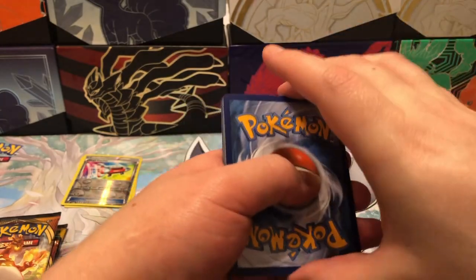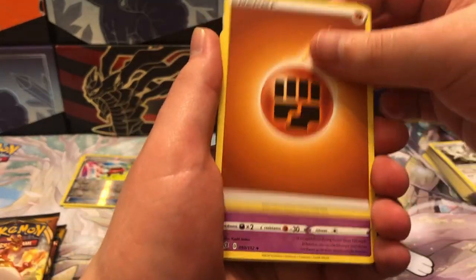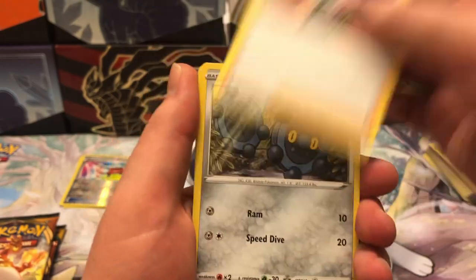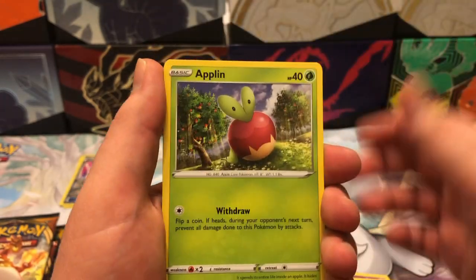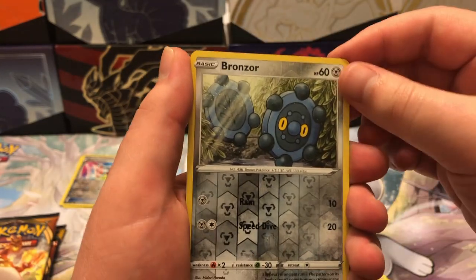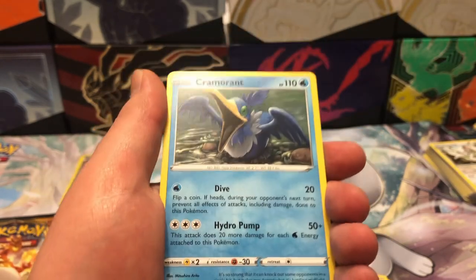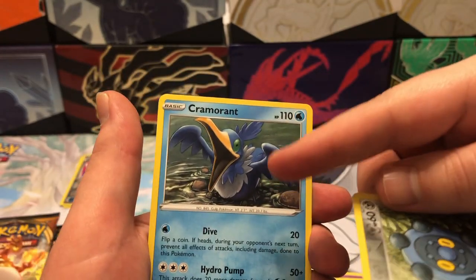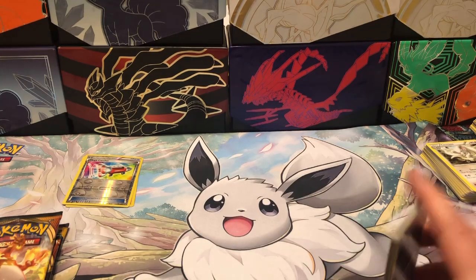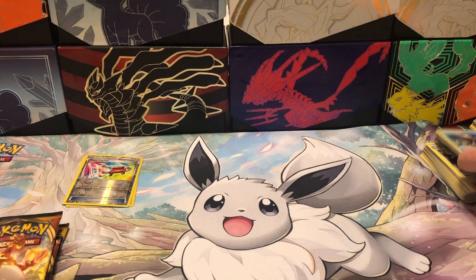As you can see, these are the older-style code cards. We got: Dracloat, Dracloat, Bronzong, Milo, Bronzor, Toxel, Aplin, Galarian Darmaka, Bunnelby, Reverse Bronzor. And for the rare we get Cramorant Non-Holo. Screw this bird — I see it so often in the newer sets, not just Rebel Clash but some of the other Sword and Shield sets. Not particularly fond of that bird.